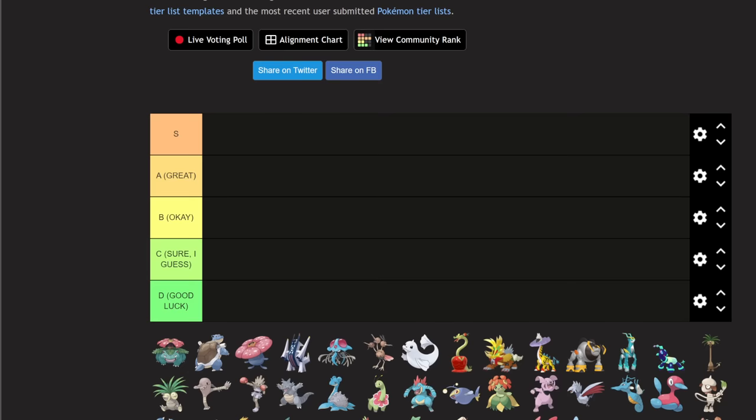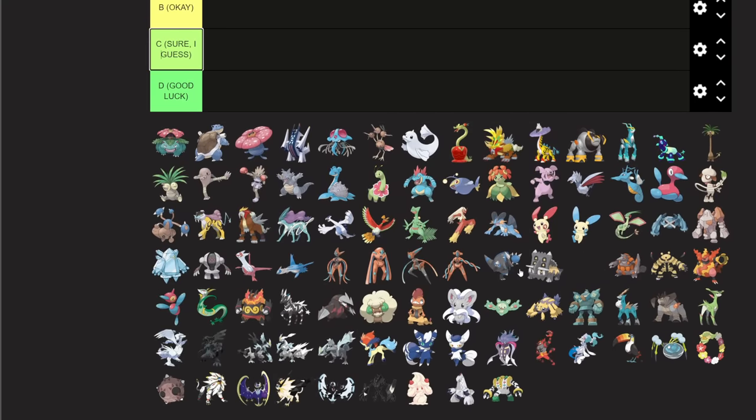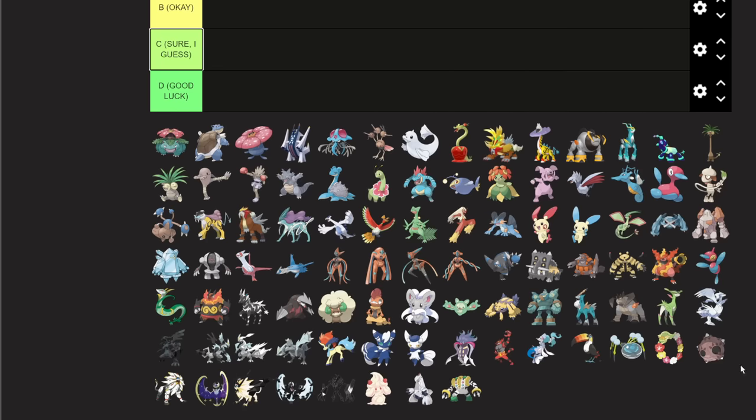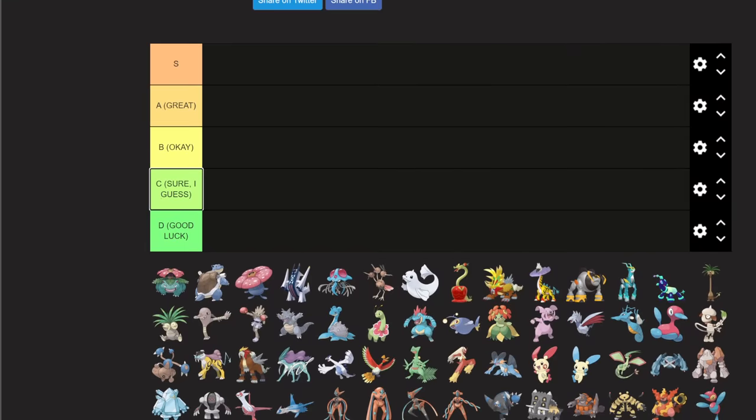We're doing a tier list for all the Pokemon introduced into the Indigo Disc DLC. We won't be covering any old Pokemon, just the new ones. There's a Pokemon that Nintendo has been copyright striking people for discussing, so we're going to skip that one. Tier lists are a decent way to explain how good Pokemon are broadly to a large audience, and even those familiar with competitive Pokemon will get the nuance.